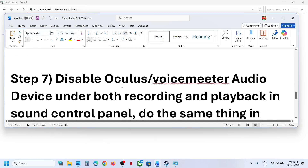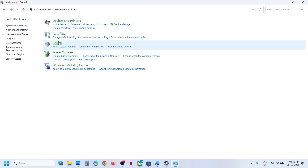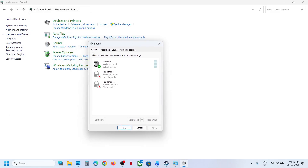The next step is to disable Oculus, VoiceMeeter, or any other unused audio device under Playback and Recording in Sound Control Panel. Click on Sound — under Playback, if you see Oculus, VoiceMeeter, or any audio device you are not using, right-click and disable it. Keep only the device you want to use enabled. Do the same in the Recording tab — disable unused devices, hit Apply, click OK, and relaunch the game.